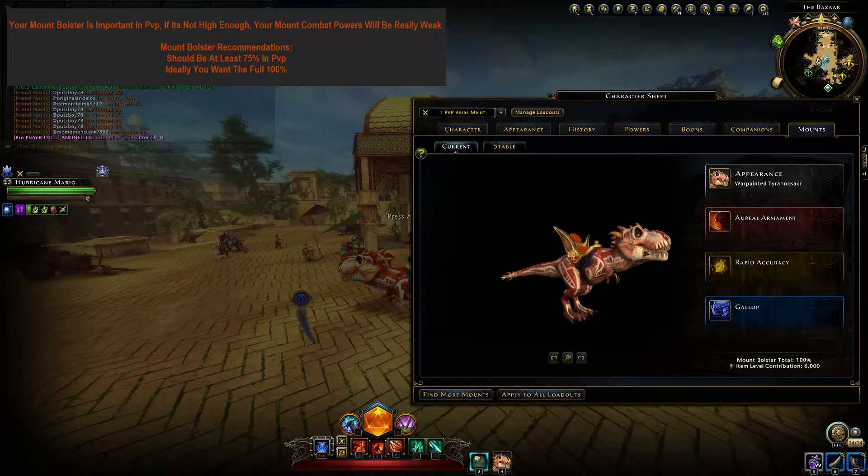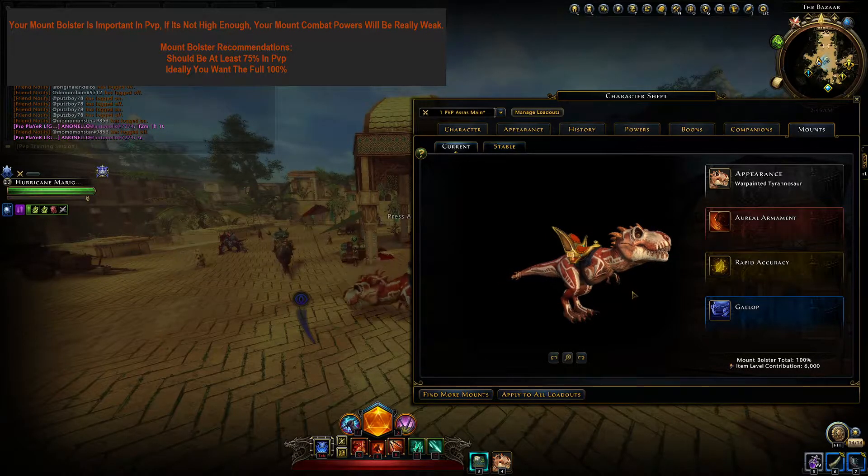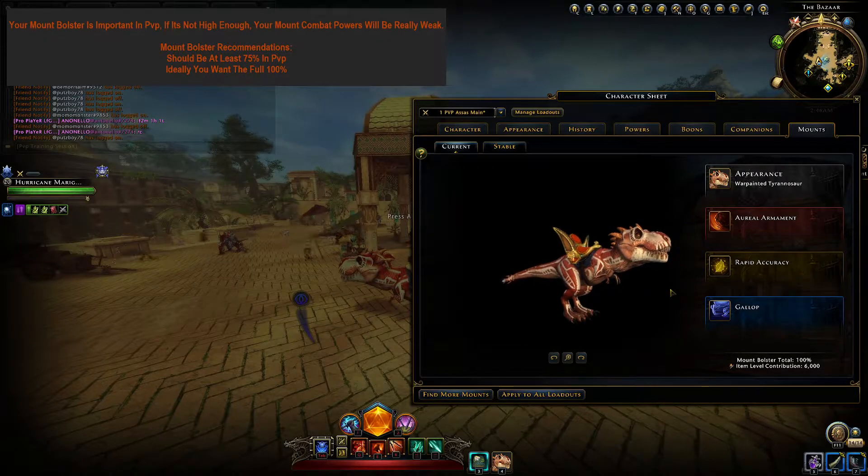Another thing worth mentioning is you want to make sure that the mount your Combat Power came from is Mythic quality. As an example, if you got your Golden Lion at Legendary quality and didn't upgrade it, but you did have 10 Mythic Mounts for a Bolster of 100%, your Combat Power still wouldn't be maxed out because the mount it belongs to isn't maxed out. So make sure your choice of Combat Power is among the mounts you upgraded to max.